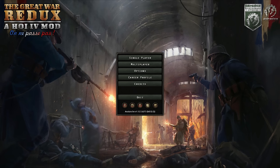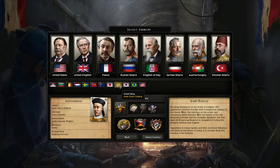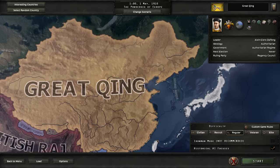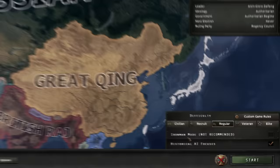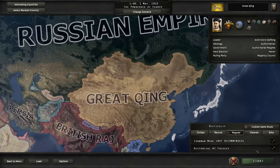But today we play the Empire of China. The Great Qing in the Great War Redux is perhaps one of the most challenging starts I've played to date. I think I can win, but I'm not sure. They're recommending me not to play on Iron Man — to that I say balls. With historical AI focuses on, let us get cracking.